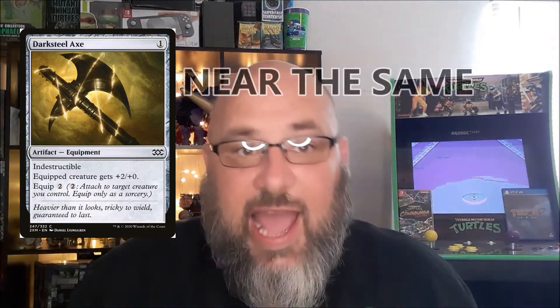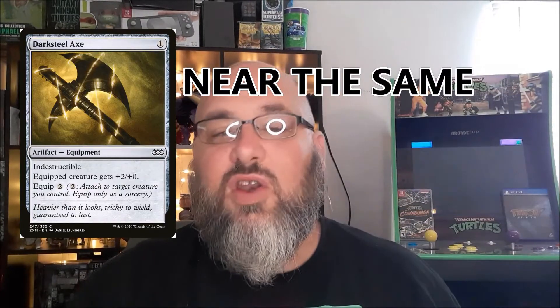The second card on this list is a card like we've seen before. This card is great in Voltron-style decks, it's good in pauper, it's good in peasant — heck, this card would even be good in my Rafiq of the Many commander deck. This card is an artifact that does the same thing as Darksteel Axe, and if you don't know what this card is by now, we are talking about Vanquisher's Axe.